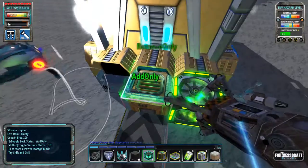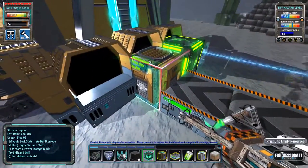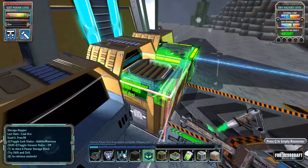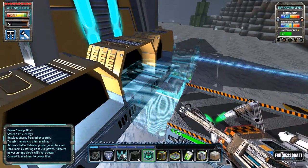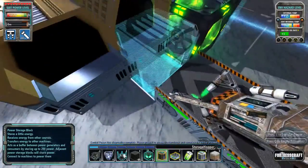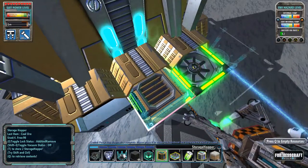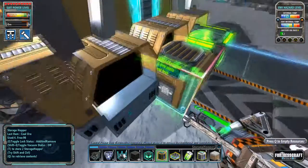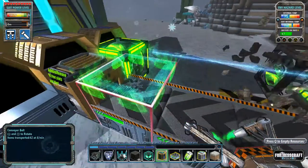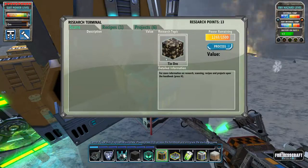Anyway, we got some coal ore here. If you hit E on these storage hoppers, it actually changes the mode of how it accepts objects. We've discovered dirt and tin ore — perfect. So now that we have ore, we're going to go over to our smelter here. Put the ore in the smelter and you'll see that the temperature starts heating up.